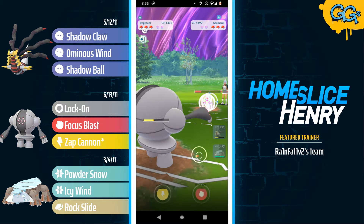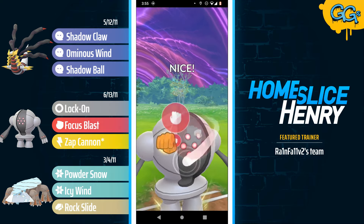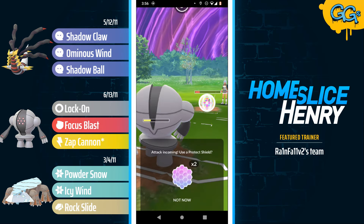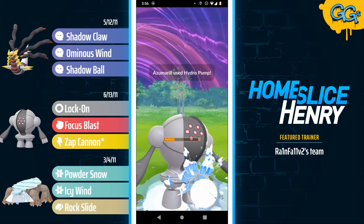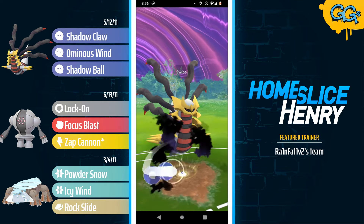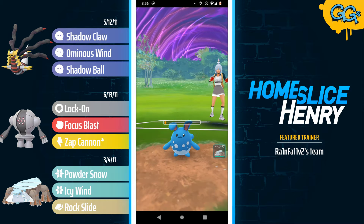The strategy would be to destroy Registeel with the Gligar and then have whatever they have in the back sweep. The Focus Blast will be shielded. They're actually making a play for Switch Advantage, but I honestly do like the no shield here — Switch Advantage does not matter. I have Giratina with so much energy, and the Gligar doesn't really have anywhere to run now that the Registeel has been eliminated.